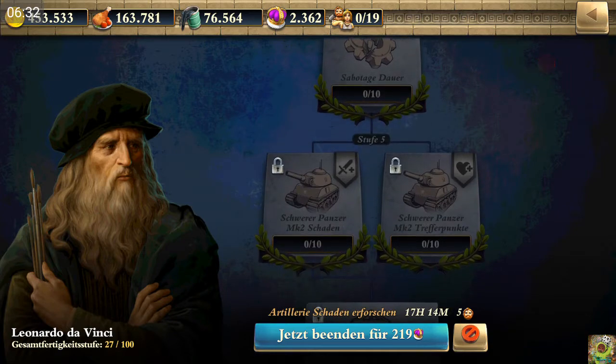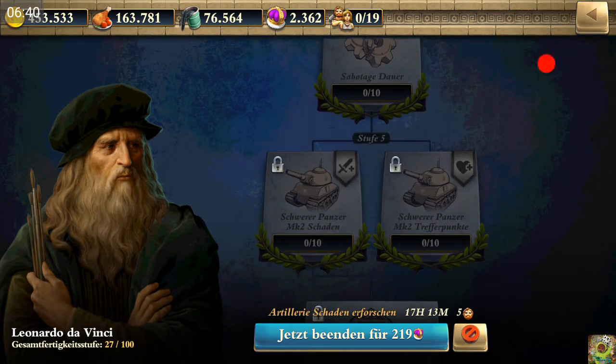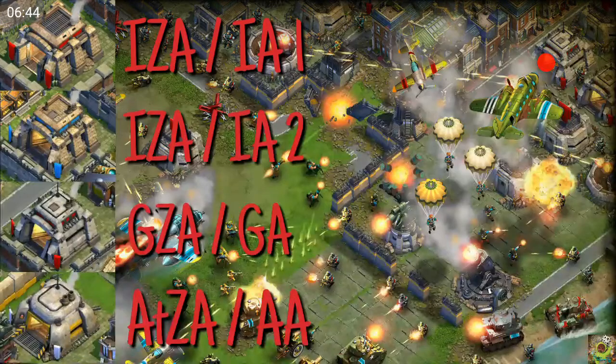In the university we also have researches under Leonardo da Vinci at stage five, but again these are only offense researches — you can research hit points and damage for your tanks, but this is definitely for offense only, not for defense.